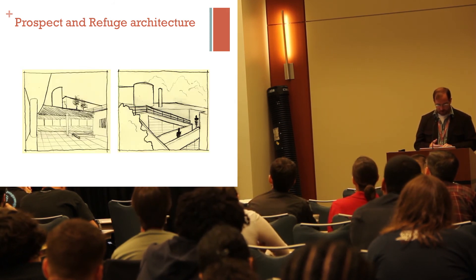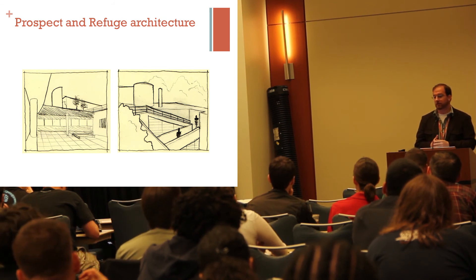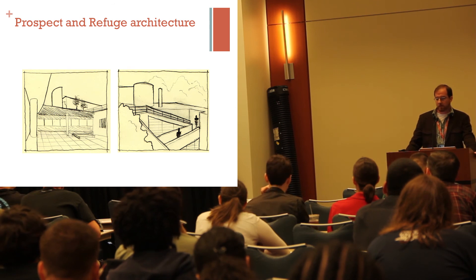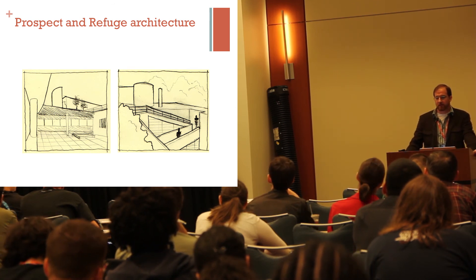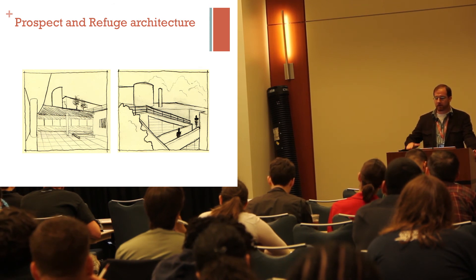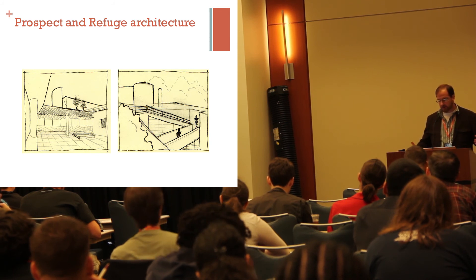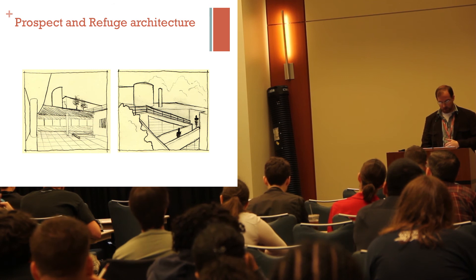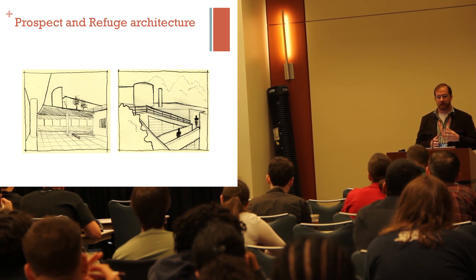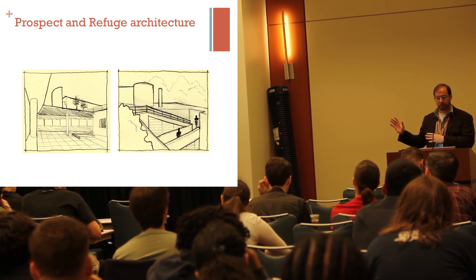The architecture of Le Corbusier is often seen as prospect-heavy. It's my belief that he would be an awesome designer of FPS levels, especially multiplayer ones. This is his building, Villa Savoye. The core mechanic — the philosophical belief he was trying to build into it — was rising. He felt that man was above nature, and as you climbed the ramps in the middle of this building, you would get to more and more advantageous spaces. This is a view from the roof garden where you can watch people move through large open-air areas on the floors below you, creating a very prospect-heavy space that would probably make an excellent FPS map.